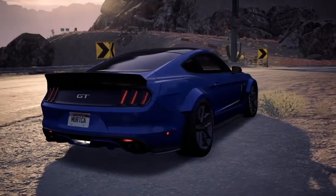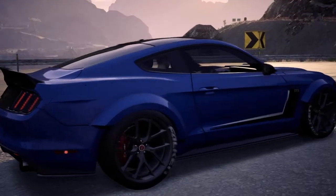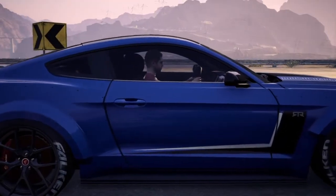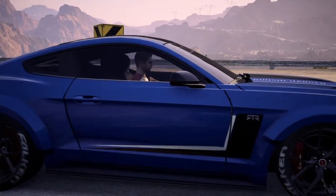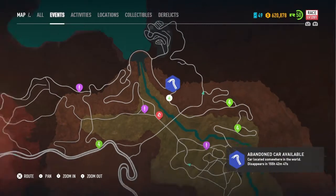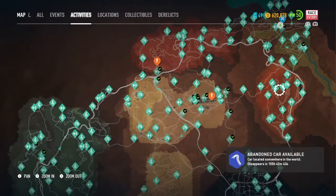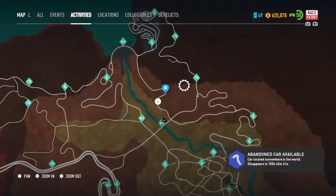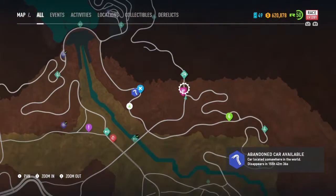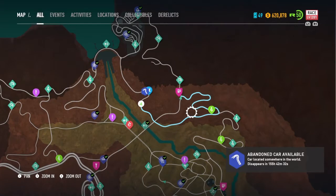So we're boarding the derelict. It seems like we're going to get multiple attempts to get all of them, which is nice so you don't have to buy them. We're getting today the Volvo Amazon, and it's in the exact same place as the Skyline was last time — top right of the map, literally in this little turn. The best way to do it is fast travel there and just drive this little route round.